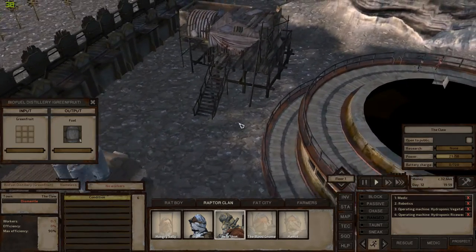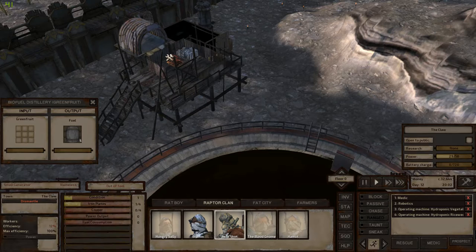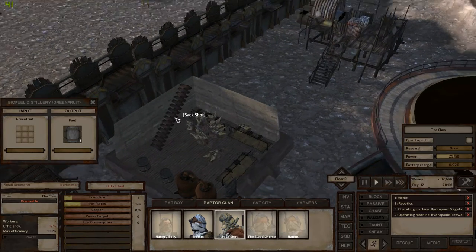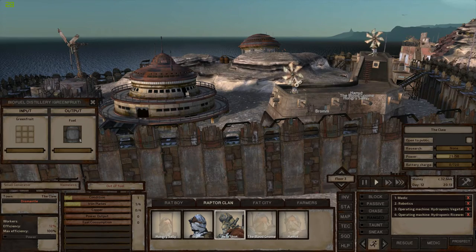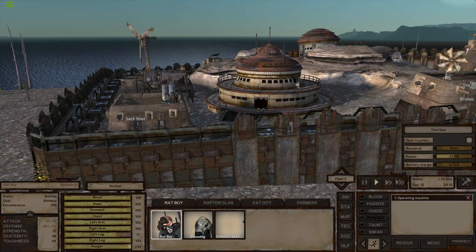We've got five fuel now too — we just got to build that generator. Let me check what we need before I come back here with the wrong stuff: iron plates and copper, four and four, three and four. We need some more generators out here too. The power situation is not good out here. Sometimes the wind blows really strongly and it's all good, but a lot of the time there's not a breath of air — it's really crap. These little wind turbines are turning though; we need more of them for sure.